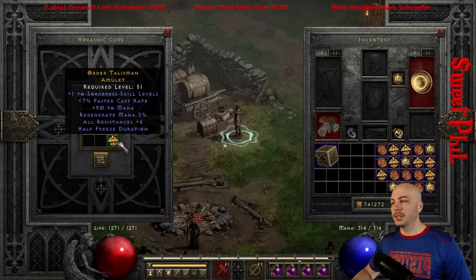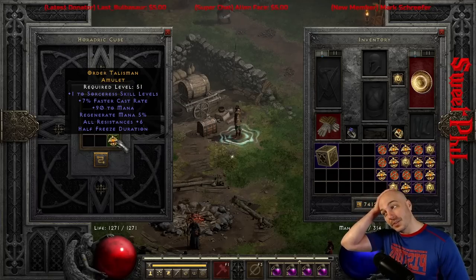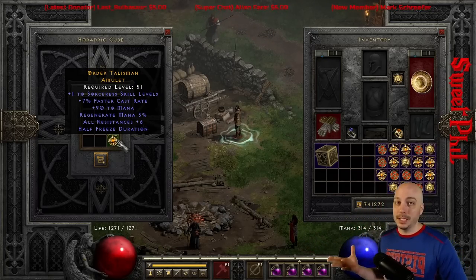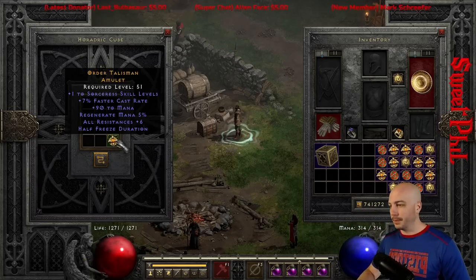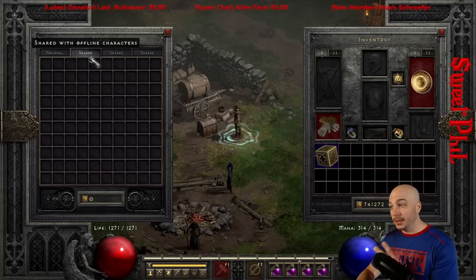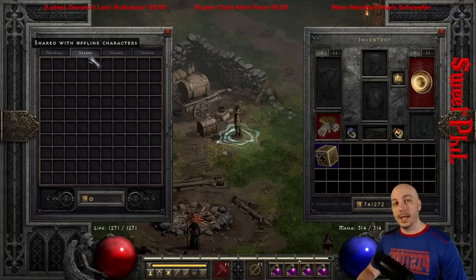I'm just going to note this one real quick, because with 90 to mana and the Sorceress skills, if that had been 2 it would be crazy — 6 all res, 90 mana. The 7 faster cast rate, because you've got to get to 117 for lightning; you'd rather have 17%, obviously, but 7 instead of 6 or 5, I suppose. So close. After that first hot streak, it did slow down a little bit on the rest of this group of 34. Let's go ahead and grab another group and keep going.